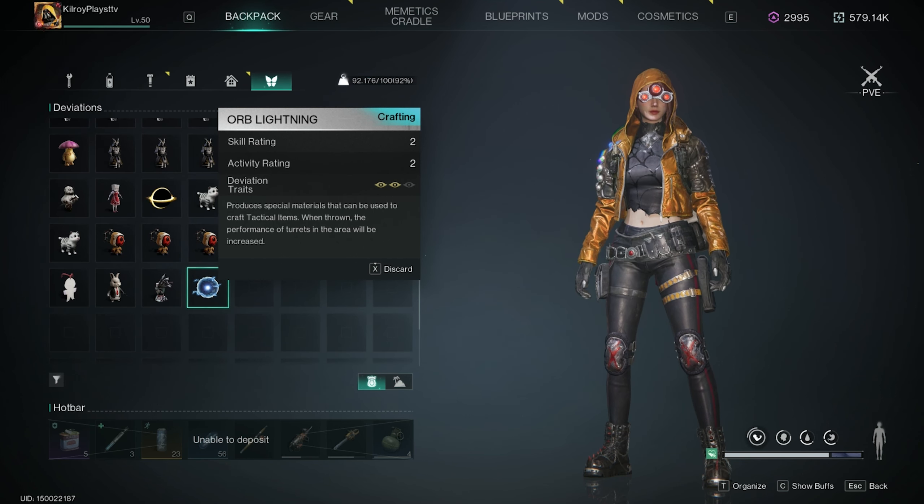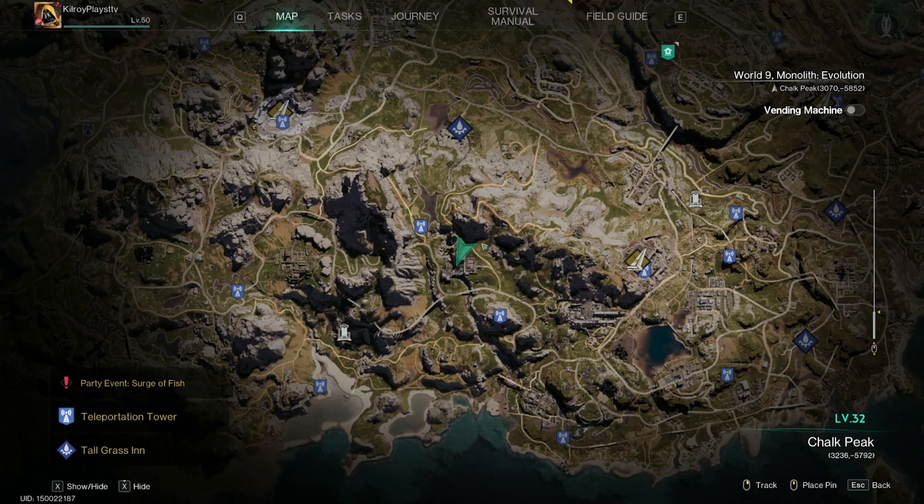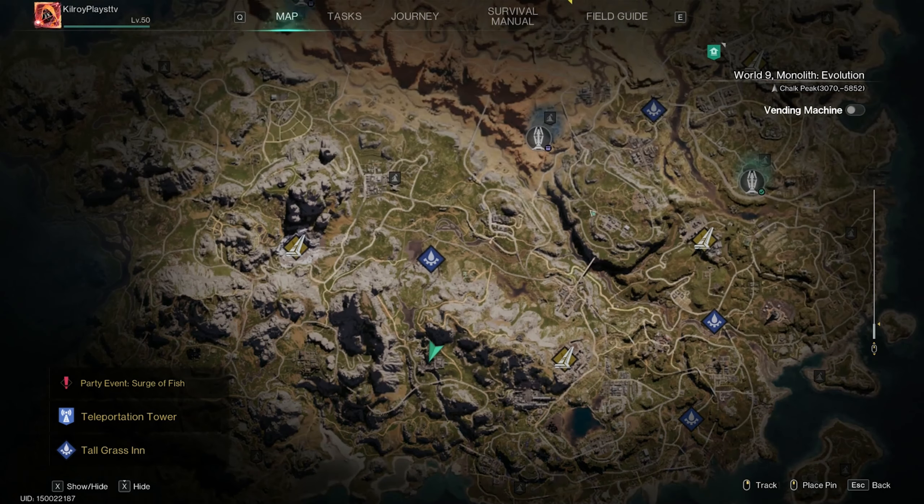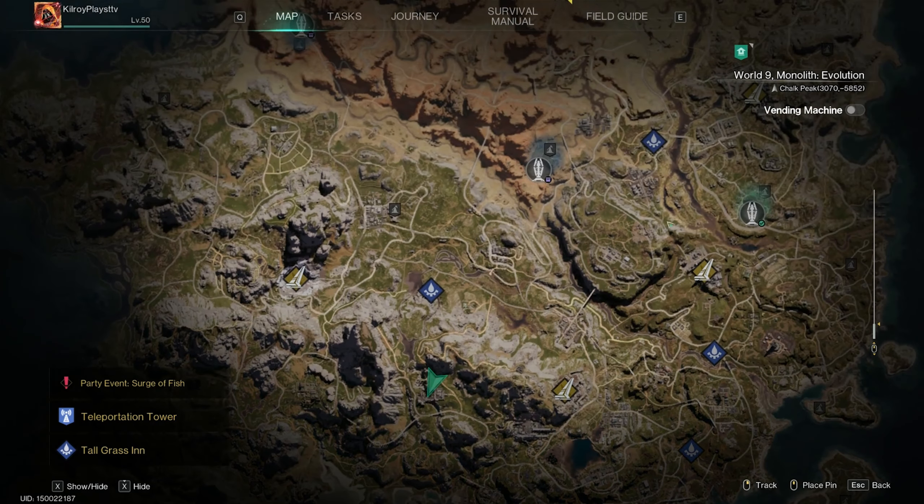Before we end the video, there are multiple locations for this. The GIA Military Base is where I got my level two — that's probably a really good spot and I could maybe farm for a level three there since it's in the Chalk Peak region. From Chalk Peak you want to head all the way up to the next location.